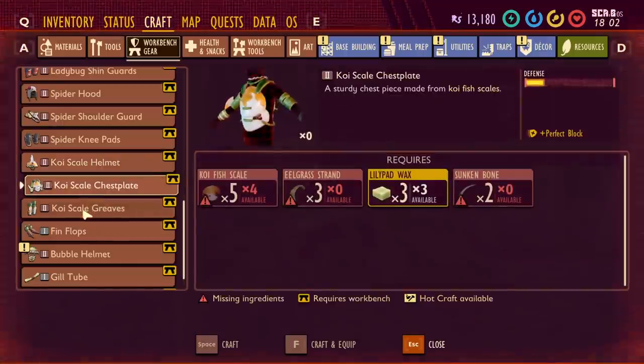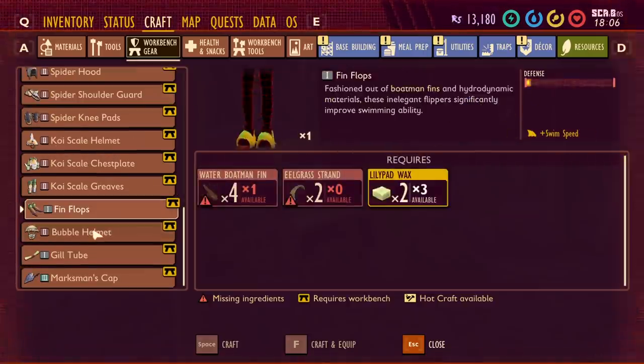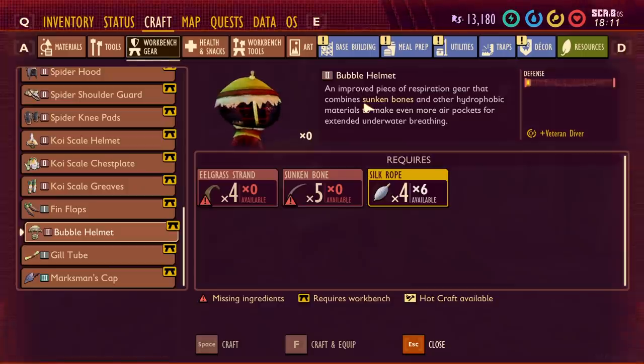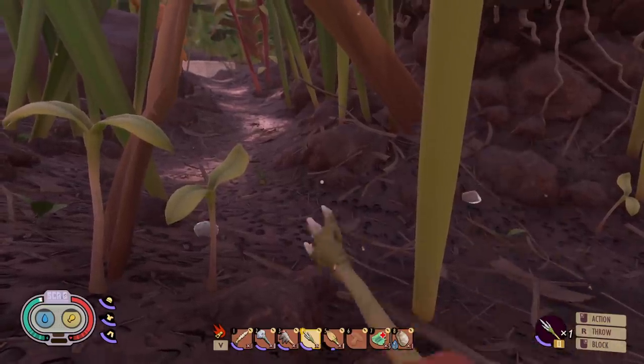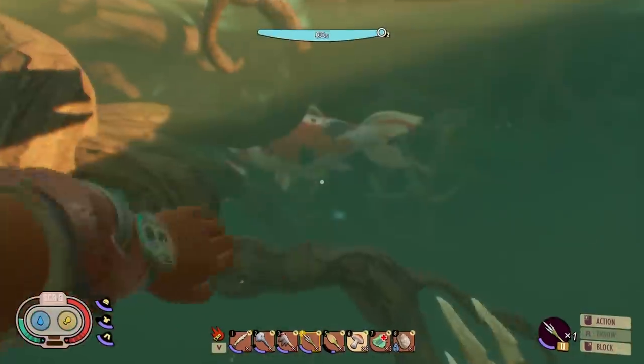The koi stuff is fairly expensive and its defense isn't actually that great, especially compared to something like the ladybug armor. So I'm probably not gonna work really hard to get the koi stuff made. The bubble helmet basically just lets you breathe for longer under the water — not sure I care right now. But this thing looks fun. I'm definitely gonna go stab a koi with this — today's the big day, and I really hope I can stab the fish. I feel like the fish is kind of stuck there, and that might give me a good opportunity. Should I be able to damage it? Because something certainly has.